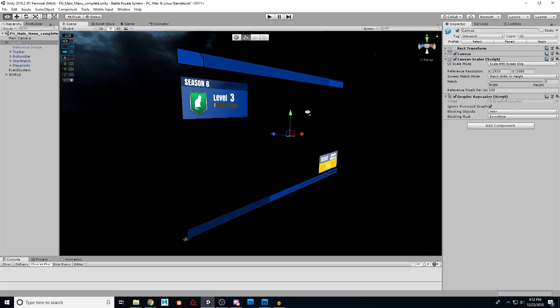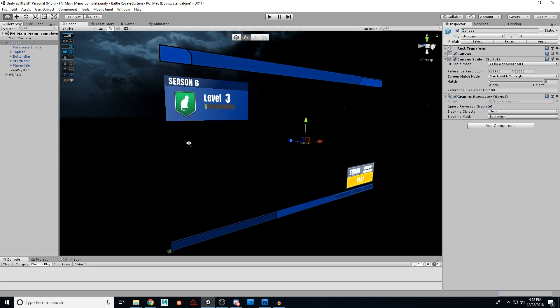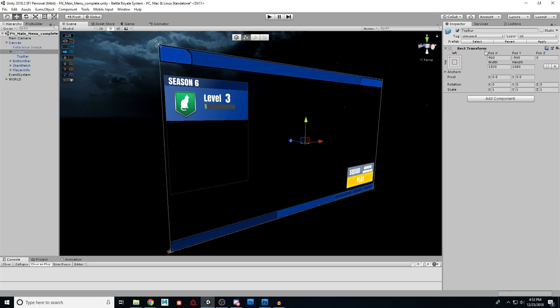Now you're thinking: I've got my canvas, how do I get images in here? One thing you can do is create empty game objects inside the canvas — even though it's a 2D thing, you can still use empty objects for organization. I highly recommend this. As you can see, I have sections like top bar, bottom bar, start match, and player info — each is just an empty game object. If you click on top bar, you can see it's up at the top; bottom bar is down at the bottom.